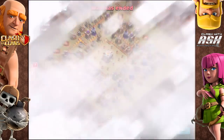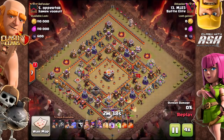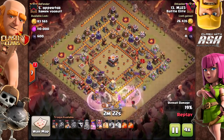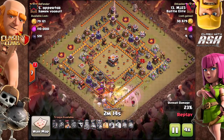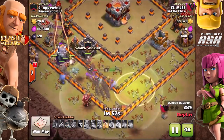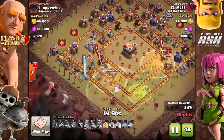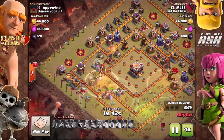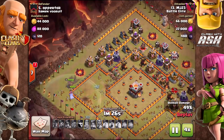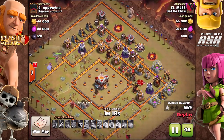Definitely a solid game plan. A lot of people don't account for both sides of the funnel, especially on these bowler attacks. Many people would take out the enemy queen and that inferno tower on the east looks really tempting, but a lot of people forget that you need to establish the other side of the miner funnel using the king on those type of raids if that's the strategy you're going for.